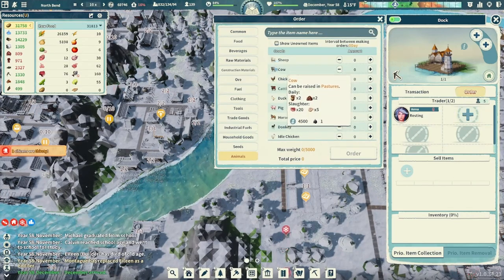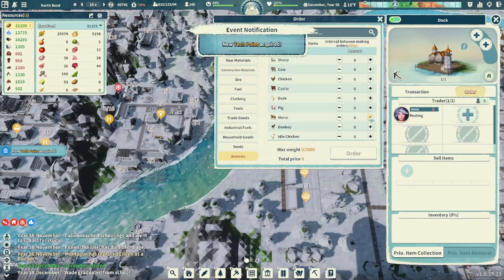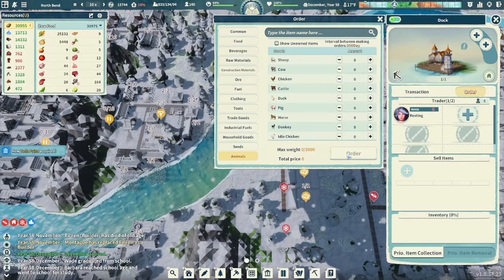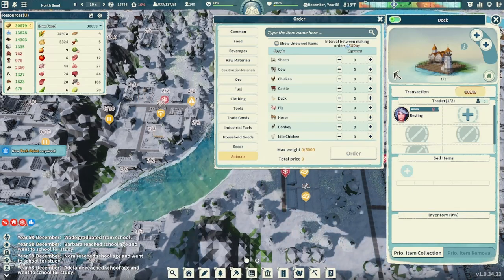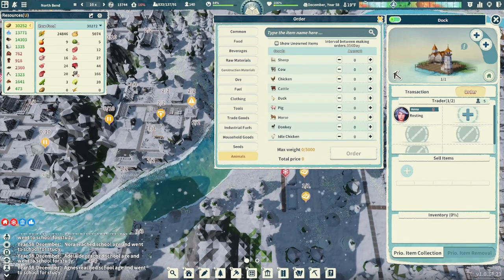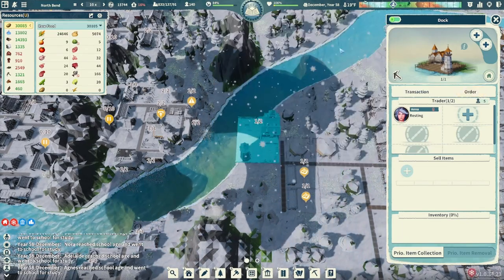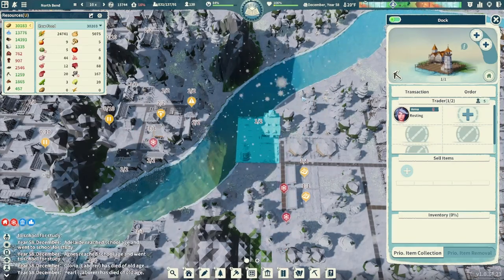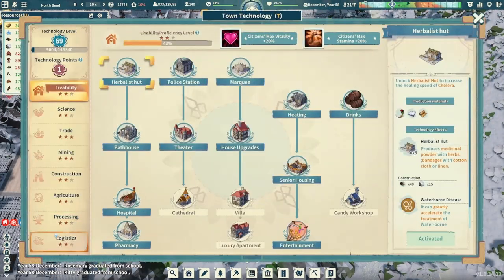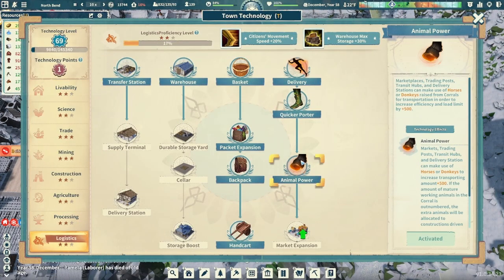These animals are expensive. We want horses — we're going to add that. 45,000 coins — we can absolutely do that, let's order it. We have to wait a little bit before it gets here; we have 357 days left before we can make another order. We'll get horses shortly and then we'll be able to start growing them in the corrals and taking advantage of our Animal Power technology.